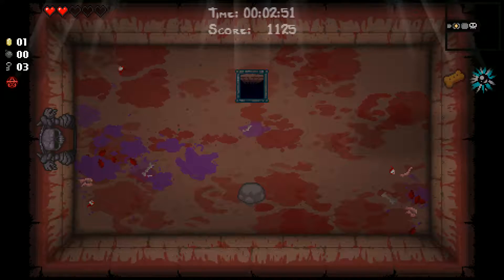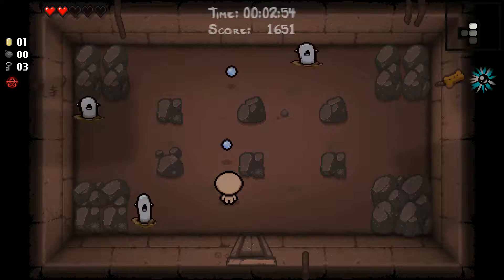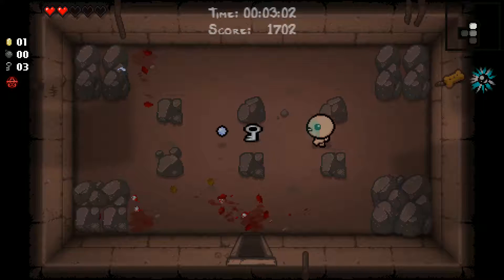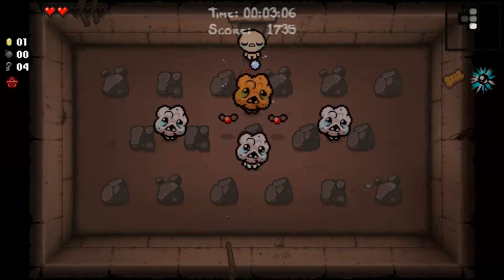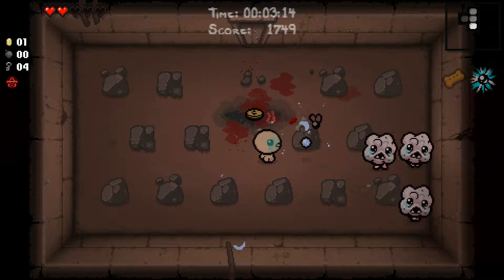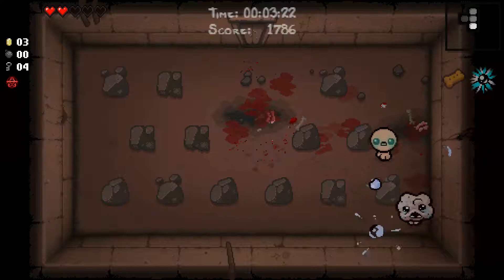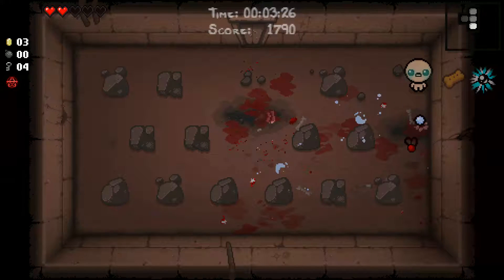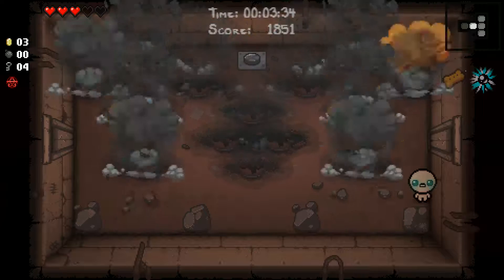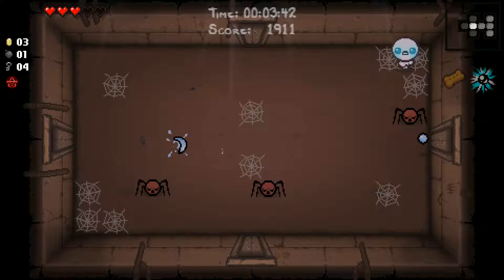We've got another health up so we've got an absolute ton of health. We haven't got a bomb to get our tinted rock. I do believe I've also got Lucky Rock unlocked now — I think I got that on one of the last ones I recorded. The holy light shots are coming in thick and fast right now, it's awesome. We learned from one run that I think we can stand here — and we did get a bomb, so the sooner I can get a tinted rock the better.